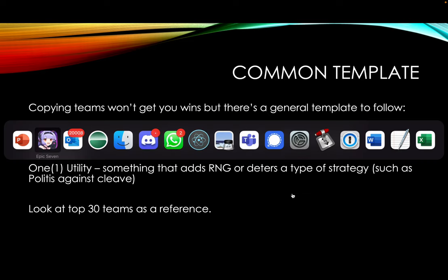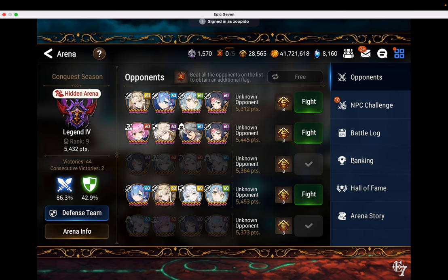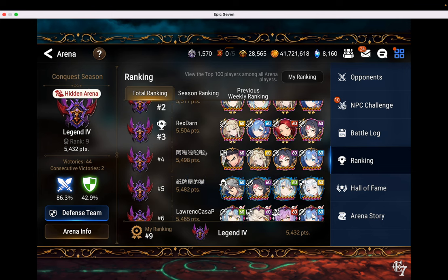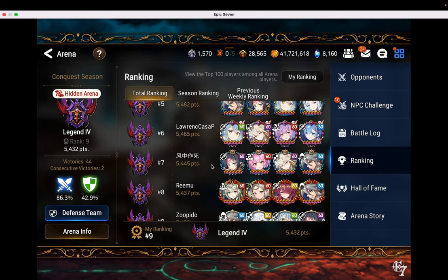If you look through top 30 defenses, you'll see a very similar pattern. I'm on Asia here. In-Ear's team: opener C-Lilius, two DPS Malina and Rem, and utility with C-Armin — she helps to mitigate damage so it can't be cleaved as easily. Second one: opener C-Lilius, Rem and Rimuru as DPS, and Politis as additional utility to deter cleave. It's a good idea to scroll through these, find heroes you've already built, and use that as a starting base, then adjust accordingly.